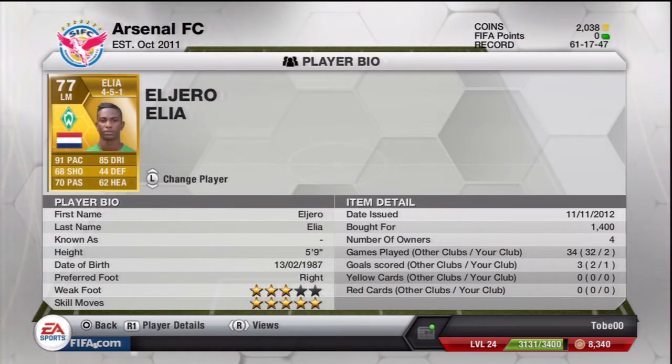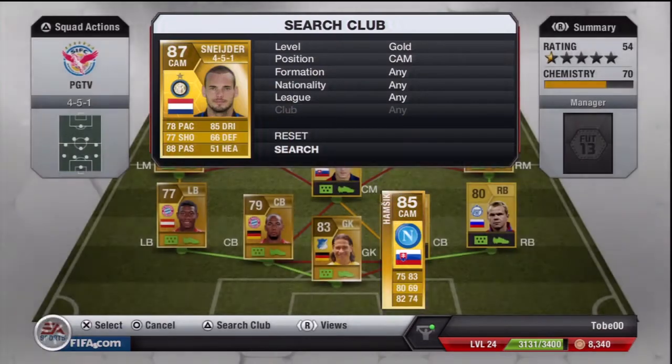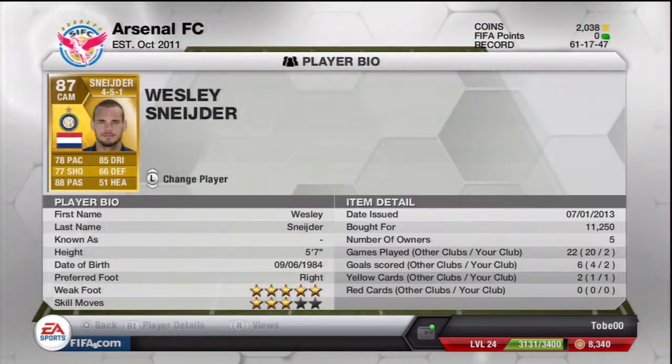On the left we have Eljero Elia with 91 pace, 85 dribbling, 76 shooting, 70 passing, 5 star skill moves — Elia is a beast, bought him for 1400 coins. And the highest rated player of the squad: Wesley Schneider, with a 5 star weak foot, 78 pace, 77 shooting, 88 passing.